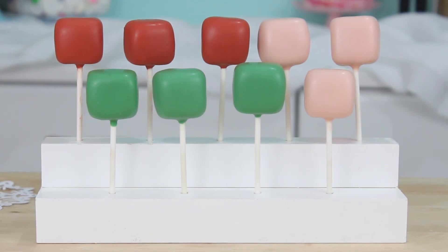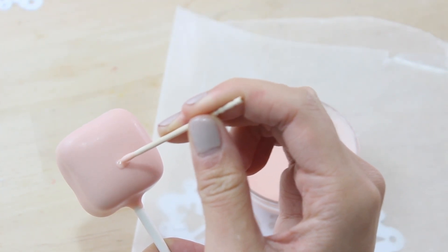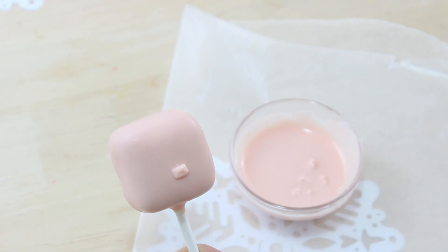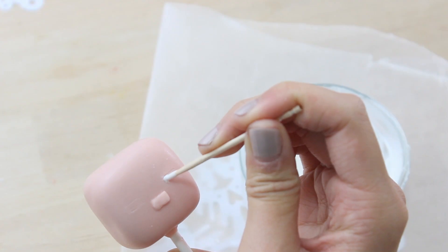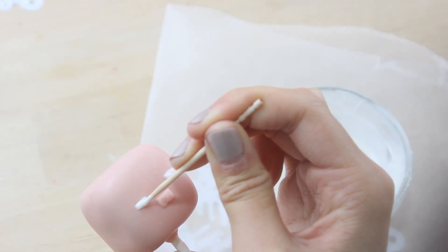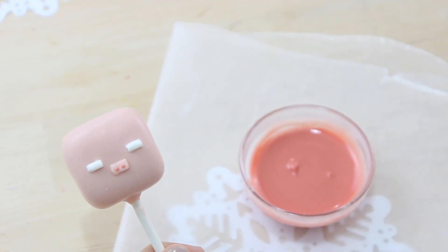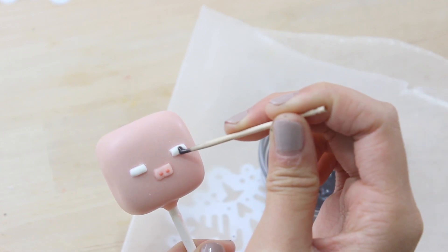Once the candy coating is all set we can start to decorate. First I'm going to do the pig. I'm just adding on a pink snout with some candy coating — you just want a rectangle shape for this. Then I'm going to trace out the eyes with a toothpick, filling them in with some white candy coating. Then I'm adding on two dark pink dots for the snout and finishing off the eyes with some black candy coating for the pupils.